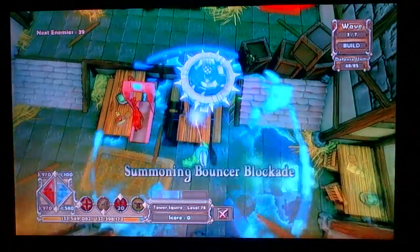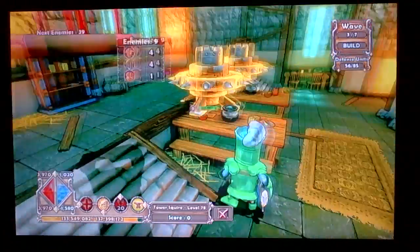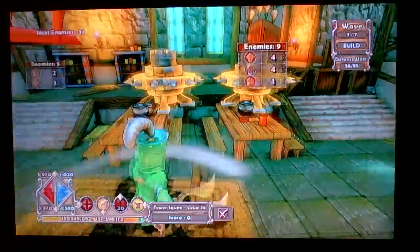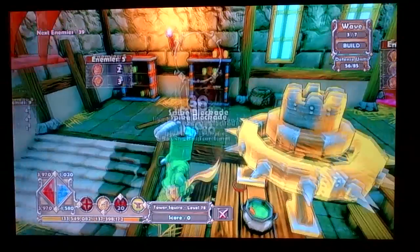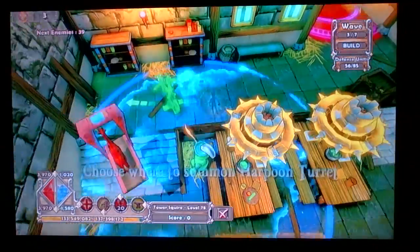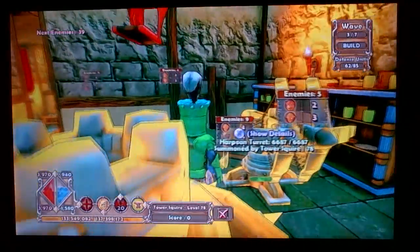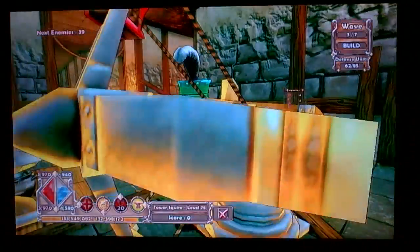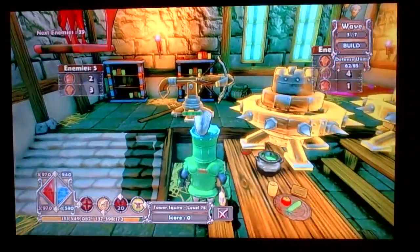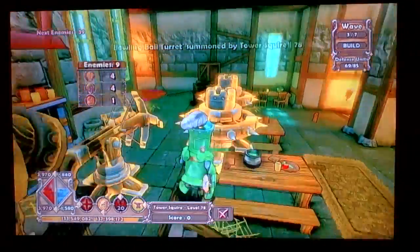So you lay a bouncer right here, and all turrets do knockback damage, so it will knock the enemies back into place. Then you place a bouncer right here because enemies — if you lay something right here, enemies will not walk over. Well, they'll still walk here but they won't go after your crystal. So you lay those bouncers there and it will get enemies injured and knocked back. You lay a harpoon right before — yeah, harpoon — right before, so you see that point right there where it shoots out.